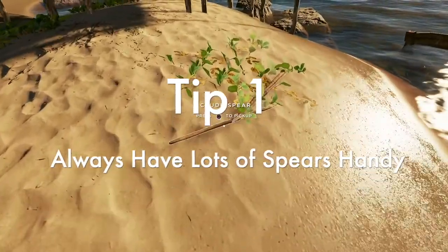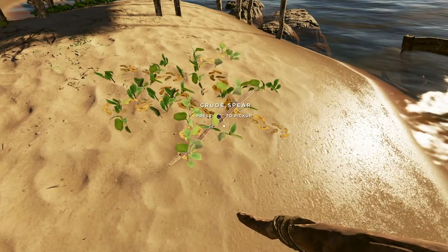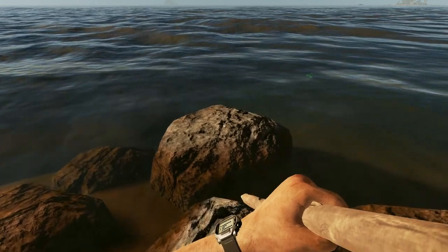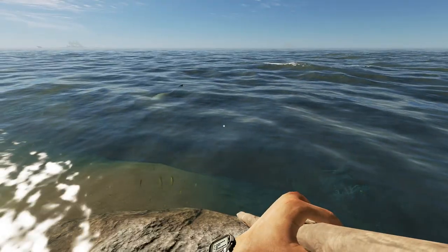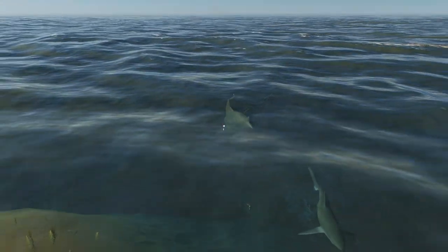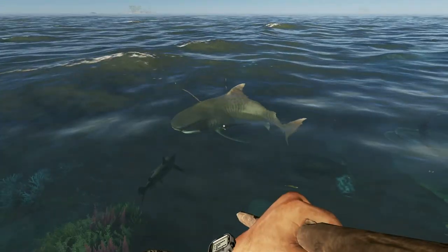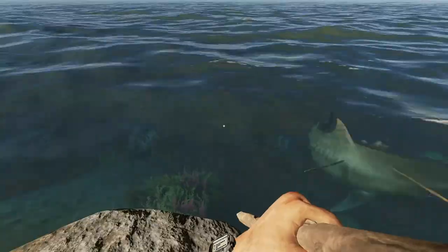Tip 1: always have lots of spears handy. You never know when sharks come up or you need to go fishing, so always have your spears in a pile ready to attack that toothy beast. Spears are great because they're cheap - you just need a stick - and after you've killed whatever it is, you can get your spear back. Here's me throwing spears at a shark.